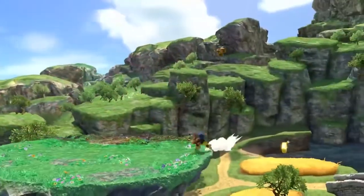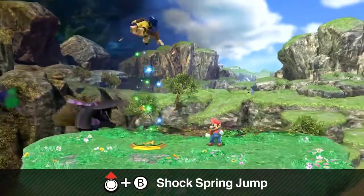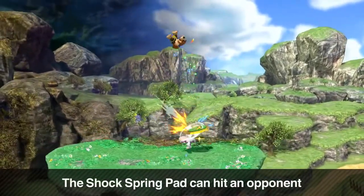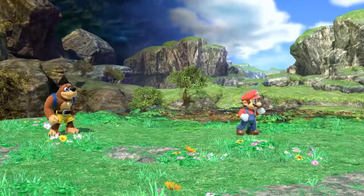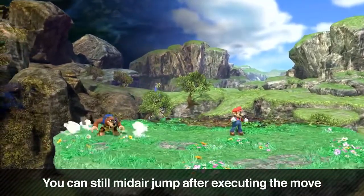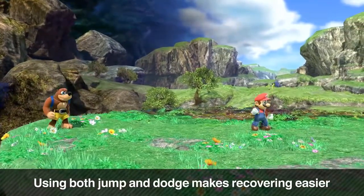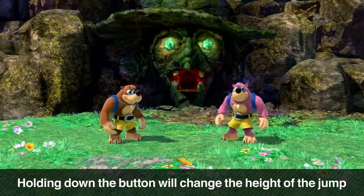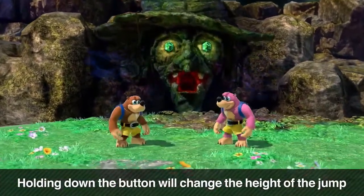Next is their up special, Shock Spring Jump. This move utilizes the Shock Spring Pad from their original game. You can hit your opponents with the Shock Spring Pad, and it can be used to recover. You're still able to jump in mid-air after using it, meaning you can jump twice in a row — it's kind of like Bowser Jr.'s. The height of a Shock Spring Jump changes depending on how long you hold the button down.